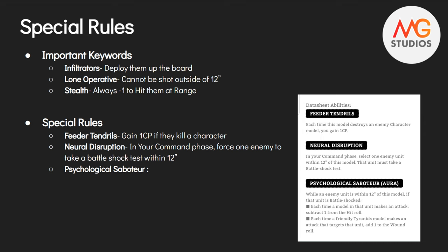The special rules these guys have are really important. First, their keywords — they've got a ton of great ones. Infiltrator: you can deploy them up the board. Lone Operative: they cannot be shot outside of 12 inches. And Stealth: they're always going to be hit at minus 1 at range. So those are great.